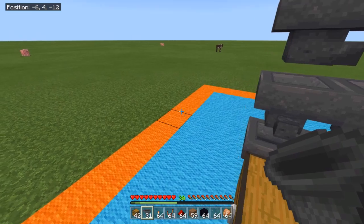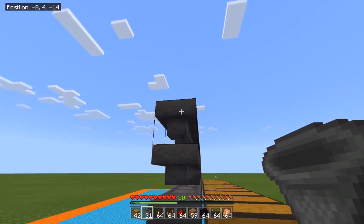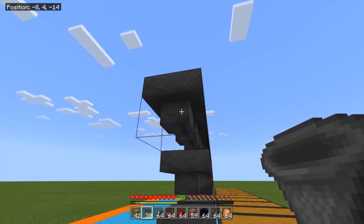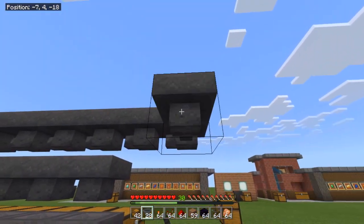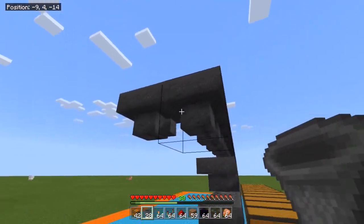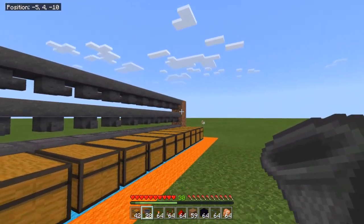Continue placing hoppers all the way along, adding two more at the end. Remember to crouch or you'll just open the hoppers. This takes us to the edge of our area, and we also place one additional hopper at the far end.